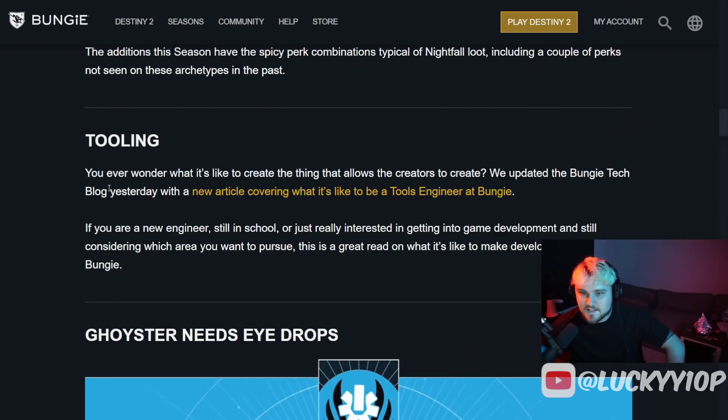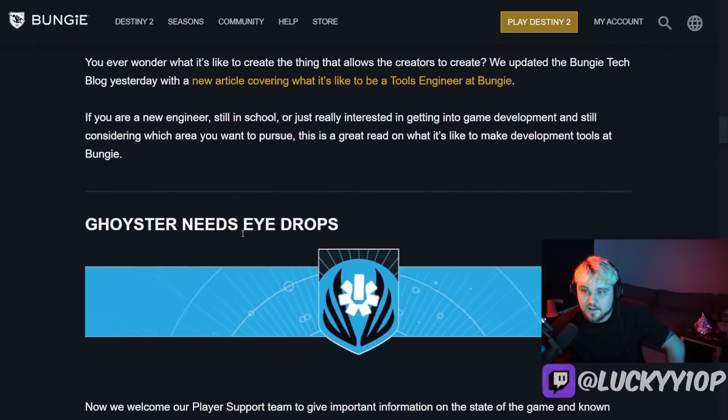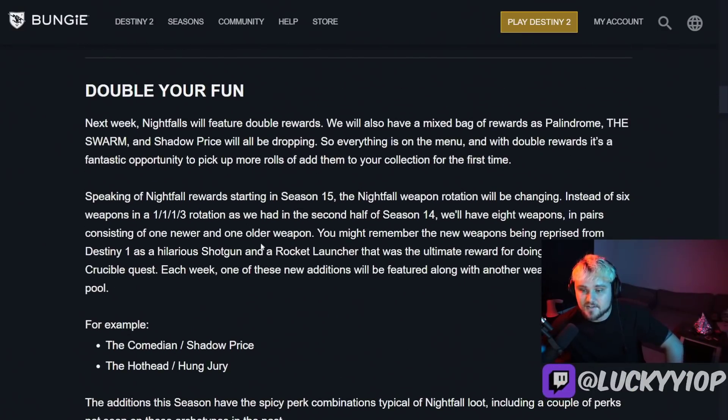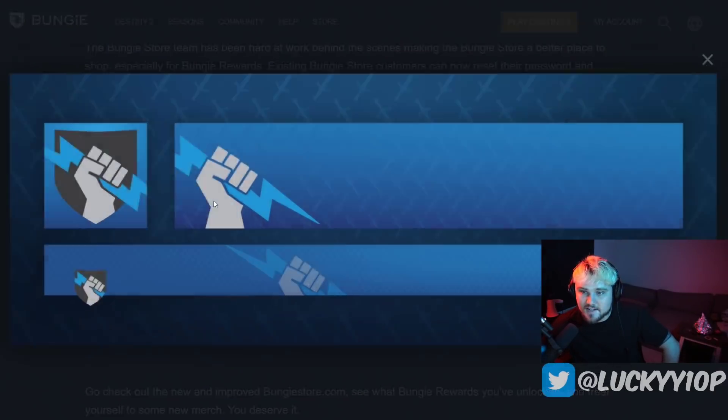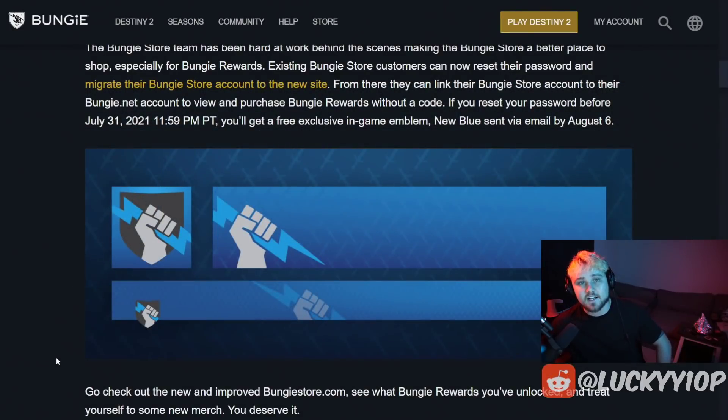They also go over a tech blog and a few other tools, but nothing too crazy beyond that — pretty much the entirety of the Bungie news. Very excited for the new Nightfall rotation: essentially double drops, one new and one old weapon. The Comedian could come back, and sometimes old weapons are even more interesting than we remember — like the Palindrome, which is really crazy good. Make sure to capitalize on that free emblem while you still can. Subscribe with notifications on to stay up to date on every TWAB — smash that like button, see you next one!